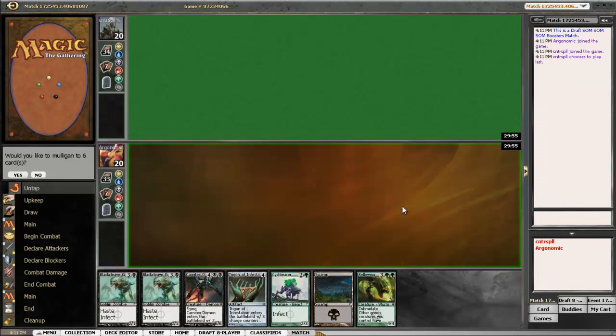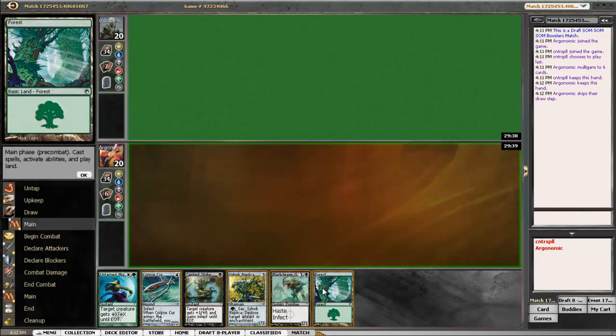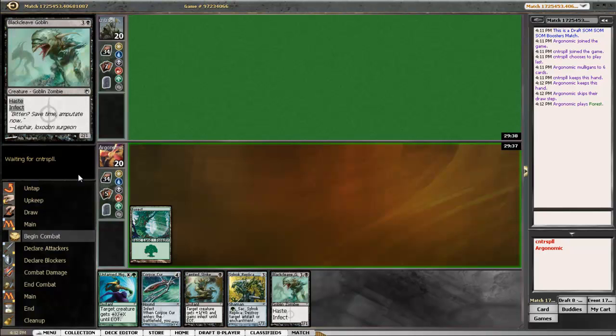It looks like I ripped an extremely expensive opening hand — I just don't think it works at all. Maybe I'm going to switch to 18 lands after this. I like this one better though, barely. I get to play first, which is not going to be good. He kept his hand, so I'm not going to mulligan again — I'll just assume I'm going to get more land, or I'll just lose.